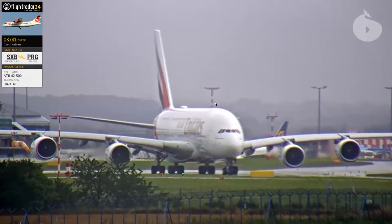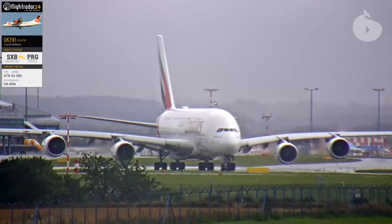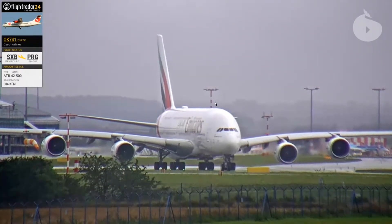Lufthansa 7 Yankee Fox, runway 24, clear to land, wind 180 degrees, 5 knots, gusting 17. Lufthansa 7 Yankee Fox, runway 24, clear to land.